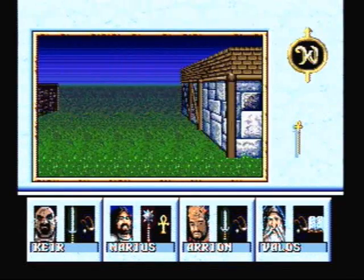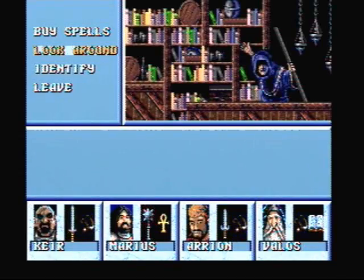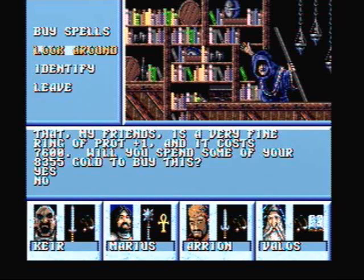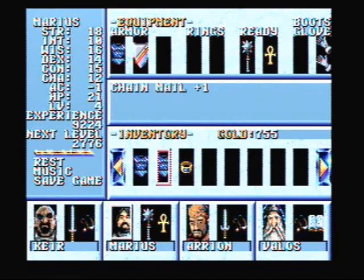Now let's head to the Spell Shop and get our Cleric a plus-one ring of protection. Sometimes this does take a little while, but you just gotta keep looking through the shop until you find one. And there we have it — I'll take it. Let's go ahead and equip that.